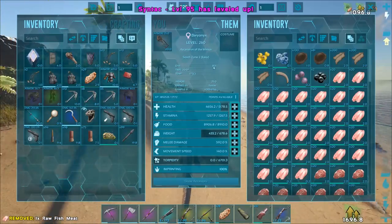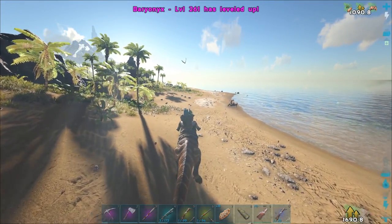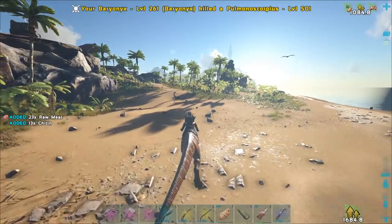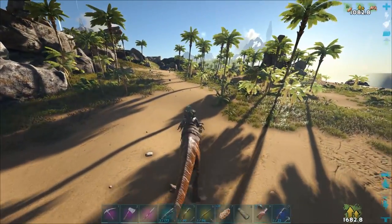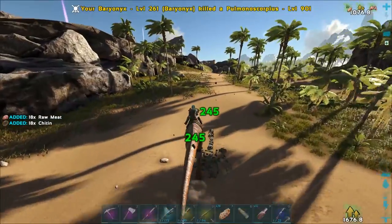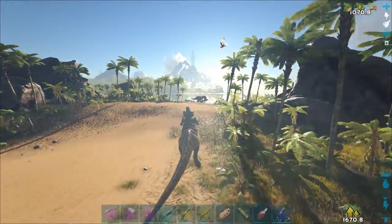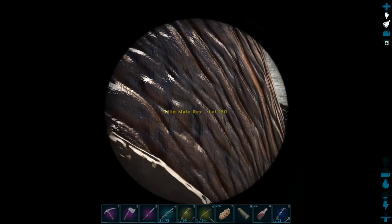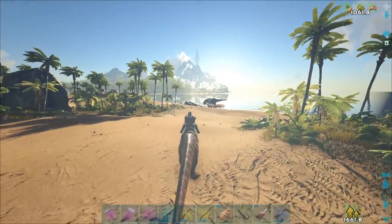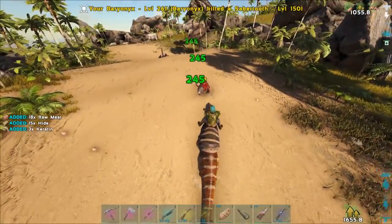What do we want to level - some health. We need one more level to make shocking trank darts, which is going to be a game changer. That means I might actually go out and try to tame some more rexes. With shocking trank darts it takes less darts to knock out rexes, although a little bit more metal - the anky setup isn't that bad. So we could totally go out and try to get some better rexes. There's a 130 - should I tame it? Not right now because I don't have darts, but I'll come back for it.